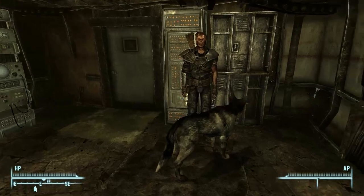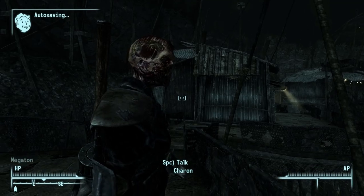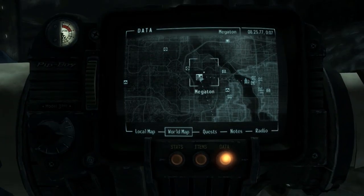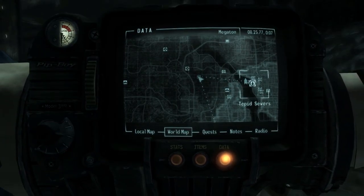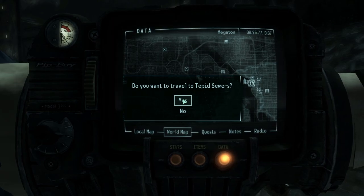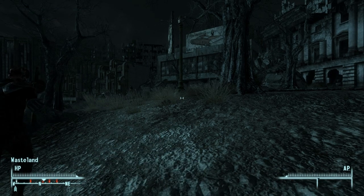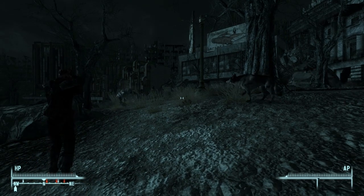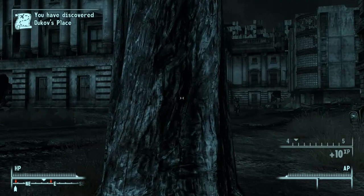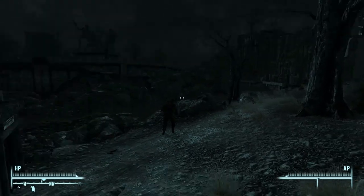I definitely need Charon and Dogmeat with me for the books, since we have to explore the whole memorial. Any Mirelurks killed by your companions do not fail the optional objective — only if you kill them yourself. If I wanted to adhere to the letter and spirit of Moira's request, I could sneak in alone through the back door like last time and come back later for the books. But doing it this way is more efficient and saves XP for picking the lock on the back door. There's a spawn point near Dukov's place — it's always Enclave fighting wildlife, but I didn't know Enclave would appear this early in the game.